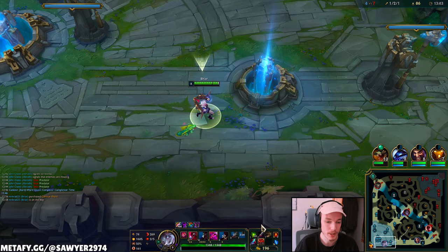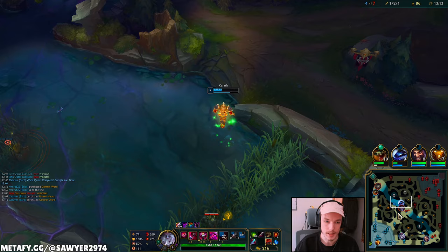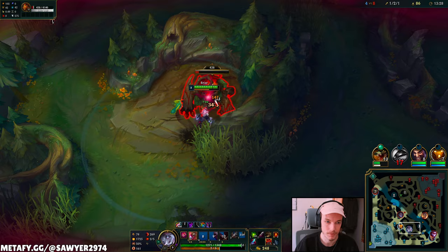If I chase Bard I can do something. I do assume Vayne has condemned. Bard's not helping me here. Q, auto, auto, auto — another chomp. Come on, Bard. It's a real Bard maneuver right there. This guy took my shutdown. Let's reset, get Eclipse, and play for that Dragon Tempo. We're level 8 — do the red buff and be in the river, be a nuisance. Let's get a control ward as well.